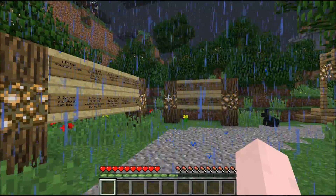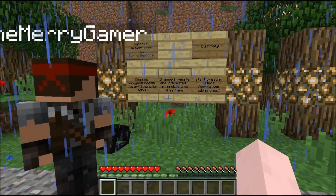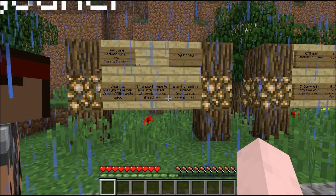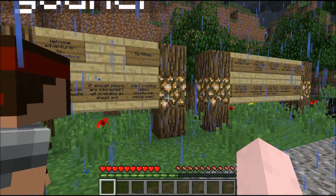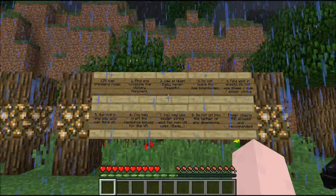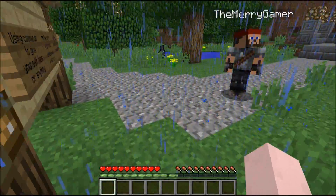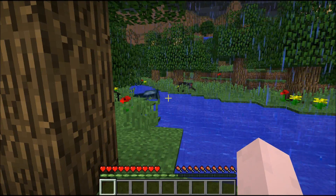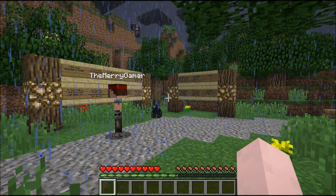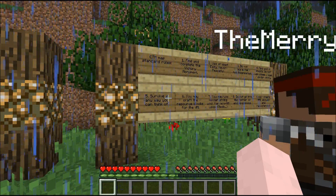Let me read some of these. Welcome to the Adventure of Terra Restore by Mithy. This is his channel, so if you're interested in his work, go check out his stuff — he has a few other maps. These are the rules: find and complete the Victory Monument; use at least easy difficulty, never peaceful. Do not leave the map boundaries. Find wool in chests — do not use sheep, spider string for the Victory Monument. Survive in any way you can. You may craft resource blocks for the Victory Monument. You may use spider string for wool but not for Victory Monument uses — so beds. Do not go into the Nether or other dimensions. Ender chests are allowed and recommended.